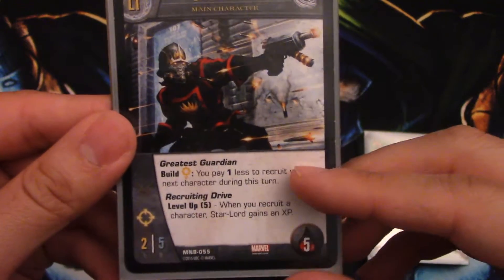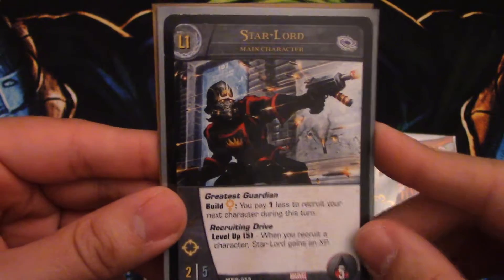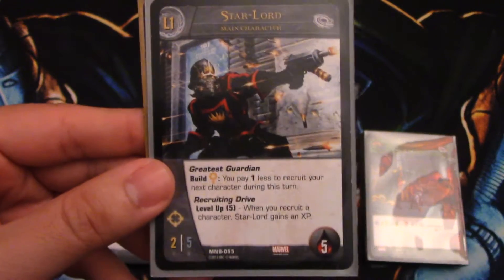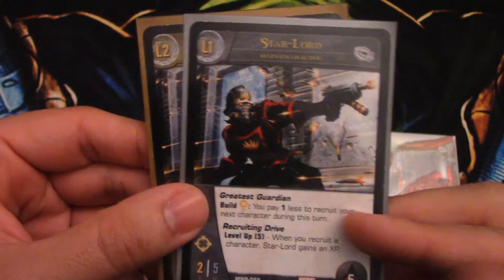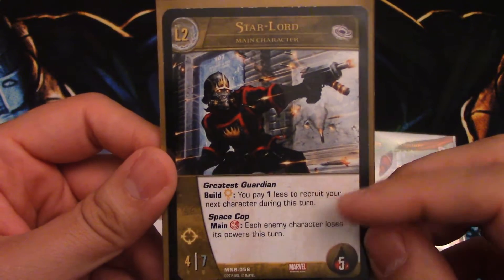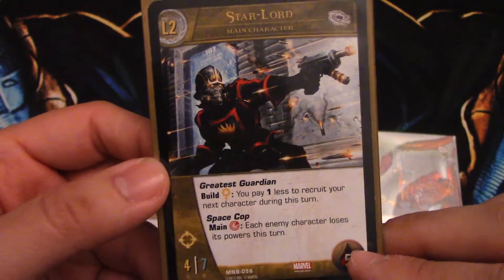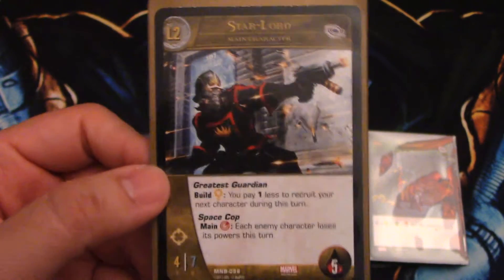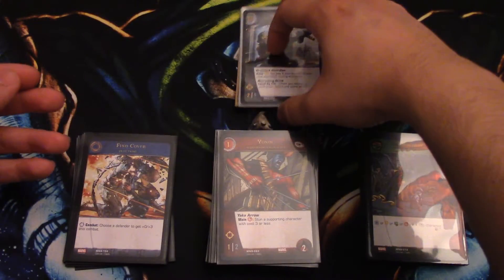He also has Recruiting Drive, his level-up ordeal — you have to do it five times. When you recruit a character, Star-Lord gains an experience, so it's one of the easiest level-up mechanics you could have. Every turn you recruit characters, so you will level him up to level two. At level two he becomes a 4/7 with range, still five health. He keeps his first ability and gains Space Cops: during the main phase you pay red and each enemy character loses its powers this turn, which pretty much nullifies any combat tricks.